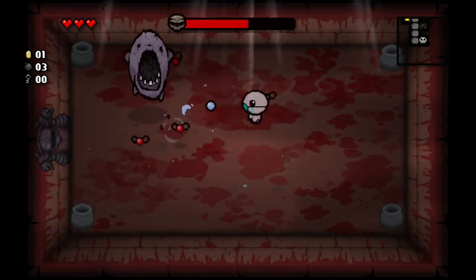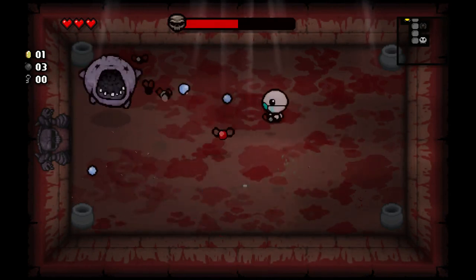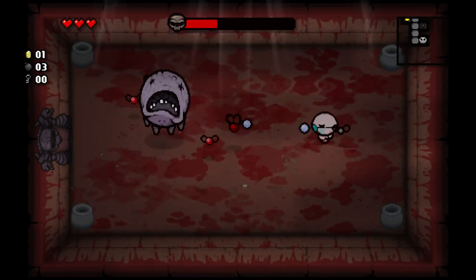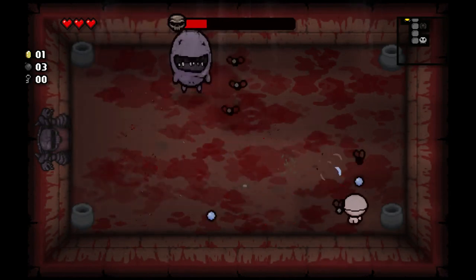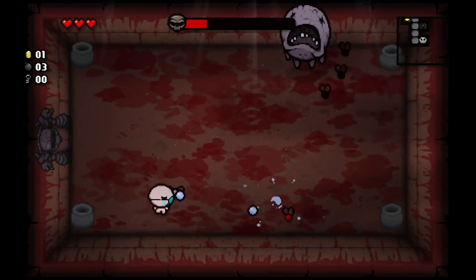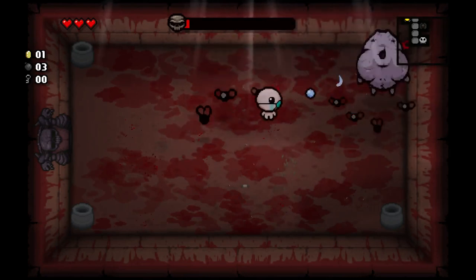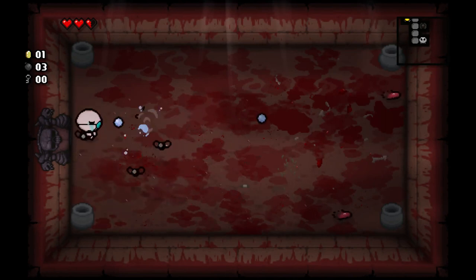This boss, Duke of Flies, is really easy. He just floats around and spawns flies — there's really not much to him. Just stay away and keep peppering him with tears. If you really want to get risky, you could try to put a bomb in the path you think he's going to fly into, but it's not really worth it unless you have a lot of bombs. I focus on killing the flies first, because if I don't, pretty soon there's going to be too many to deal with, especially on Isaac who has relatively low damage output. Don't worry about going fast right away.